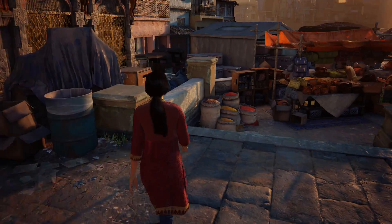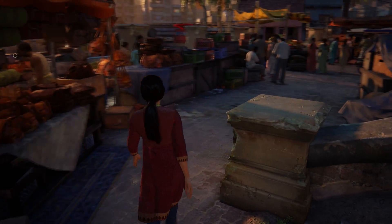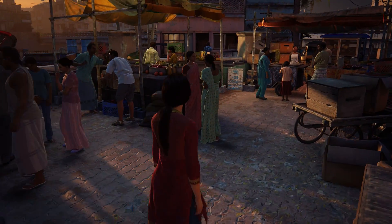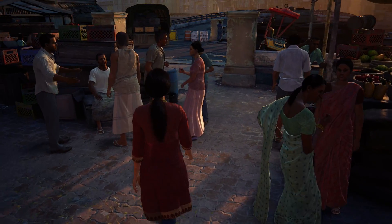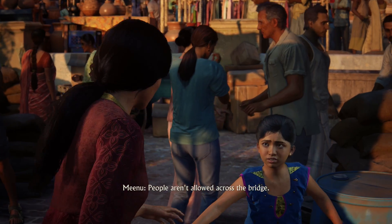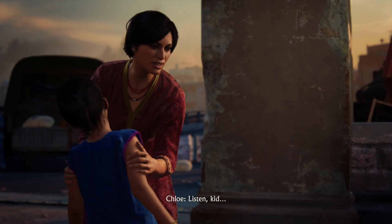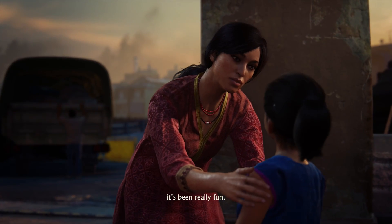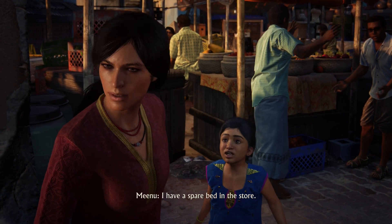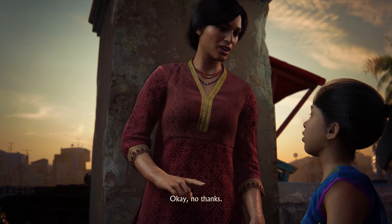Especially since there are these things called photos — a lot of collectibles in this game, so it might be really fun to do that crushing walkthrough with collectibles. But we'll continue for now. People aren't allowed across the bridge — it's too dangerous. Listen, kid, it's been really fun. You need to make yourself scarce. I have a spare bed in this store — three hundred rupees, best deal in all of India. No thanks.